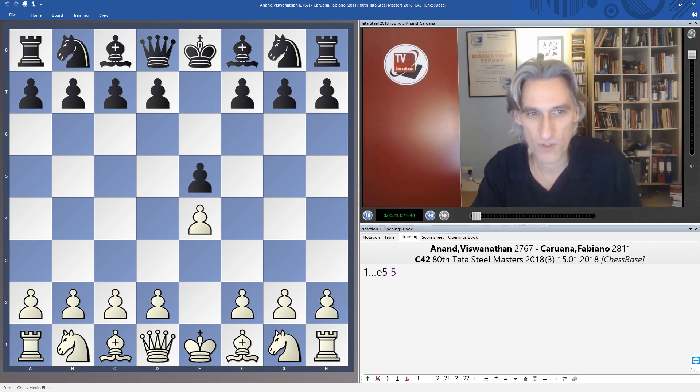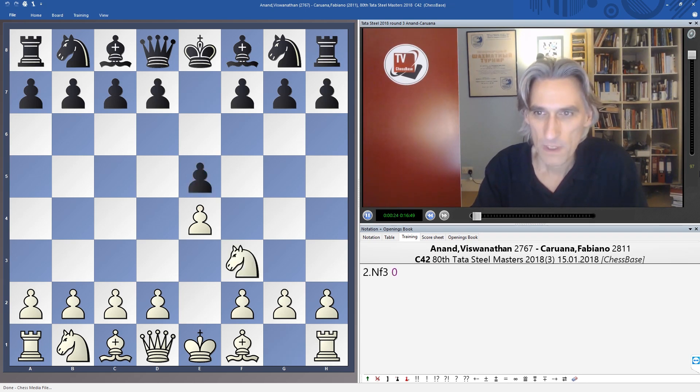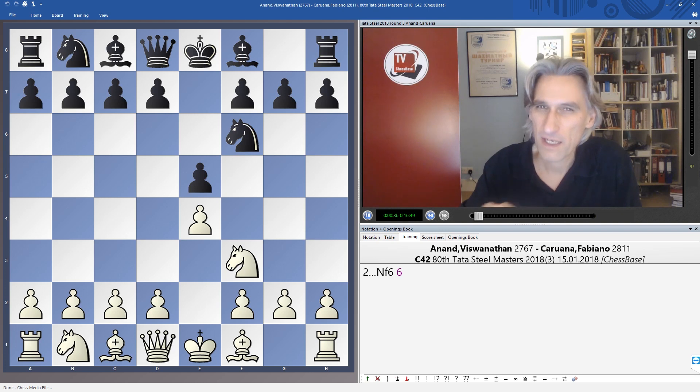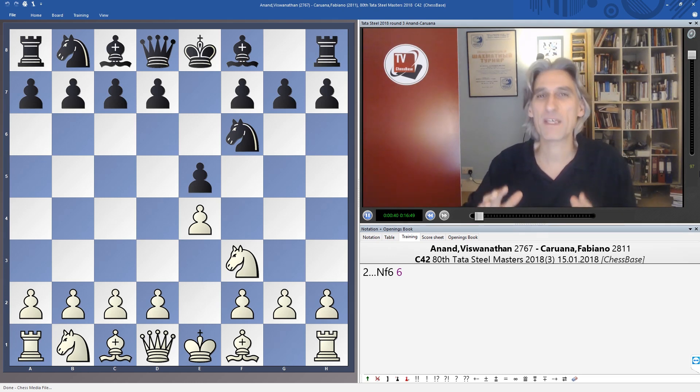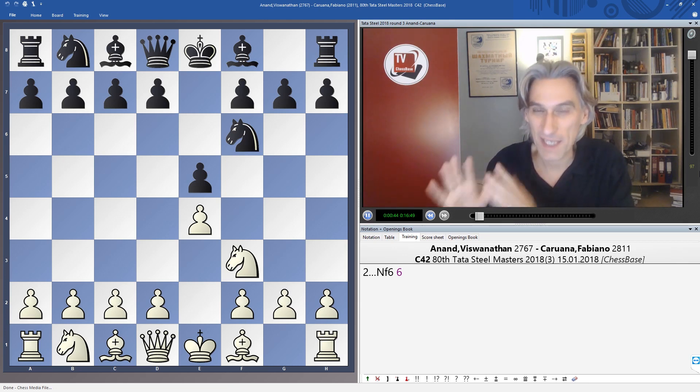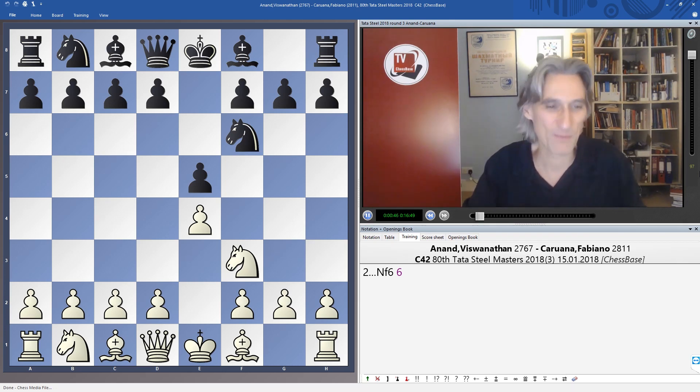Anand opened with his favourite E4, and Caruana repeated the Petrov from earlier in the tournament. It seems to me that this is probably an opening he's prepared specifically for Tata Steel, and I just have a feeling he wants to avoid maybe his main opening that he'll use in the Candidates tournament in March.